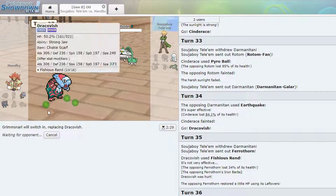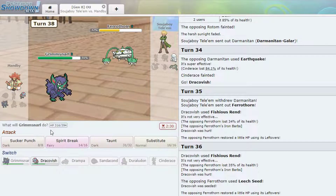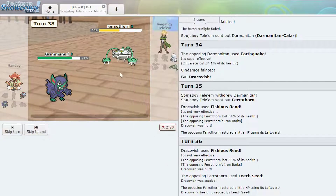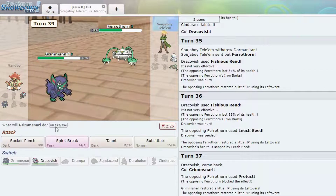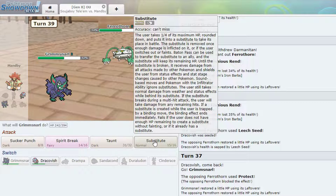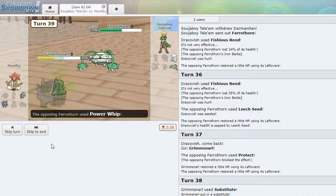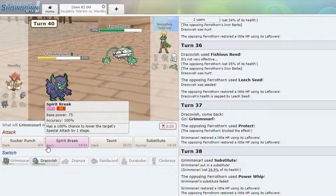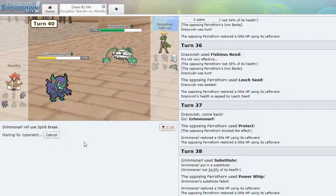I can actually win the game here because if I get behind a Sub I'll win, as long as he doesn't Seed here — we'll be fine. He protected so take the zero. So first we'll Taunt — actually we'll Sub first, it doesn't matter if he does anything. Wow. Do I have to hope he misses? That sucks that he has Power Whip. I guess Gyro Ball would break me too — this sucks. I should have Taunted at least — better than a Spirit Break. Taunt then he won't be able to Leech Seed me, which he didn't. He's gonna Protect, who would have guessed. It's doing 36 though.